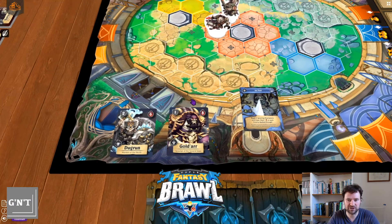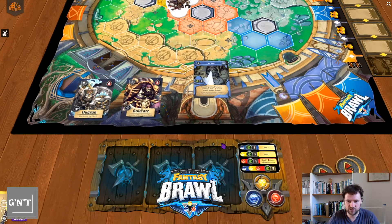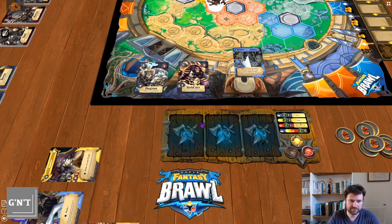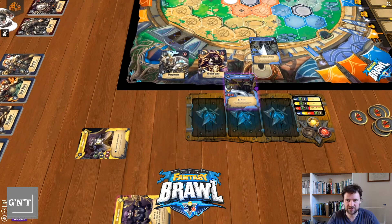You also get unblockable damage with pushes and pulls. So for that card, for example, what you would have to do is exhaust your blue core, and you've used your blue magic for that particular turn.